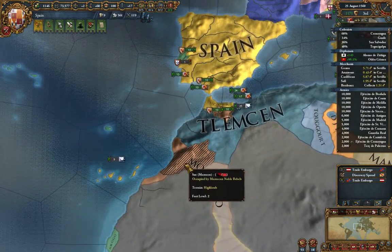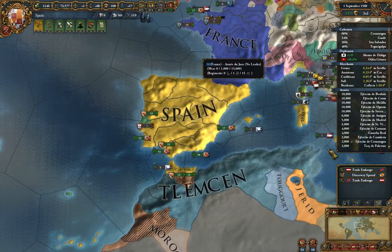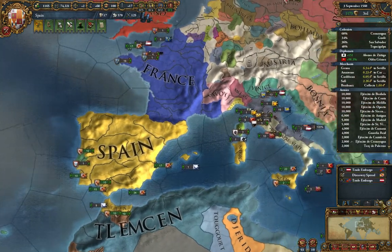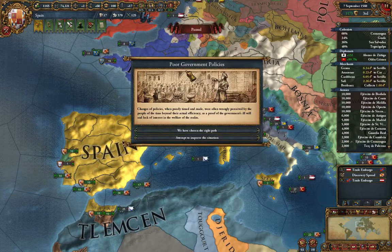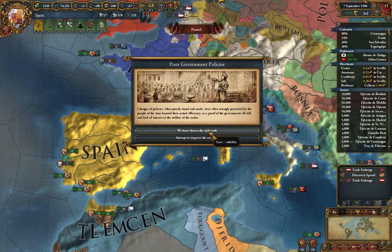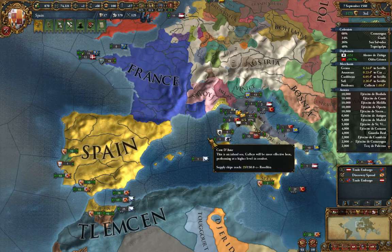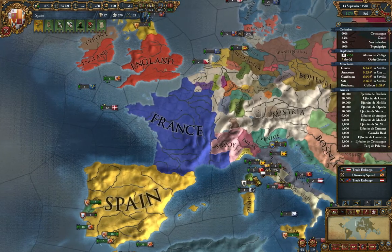I don't know who I'm going to show superiority on. Morocco's having all kinds of issues — look at this, Moroccan noble rebels. Deary me, bad times for them. Does anyone care if we really beat up on the Pope? Poor government policies — so we have chosen the right policies, we would lose one stability or we would lose a bunch of ducats. Since I have a load of ducats, I don't mind losing some. So we'll do that. We've gained our CB against them.